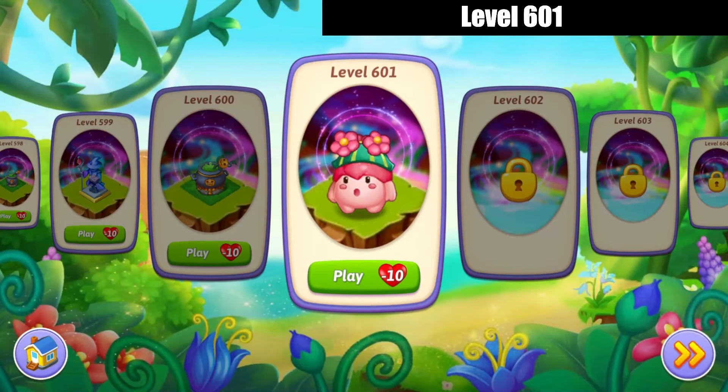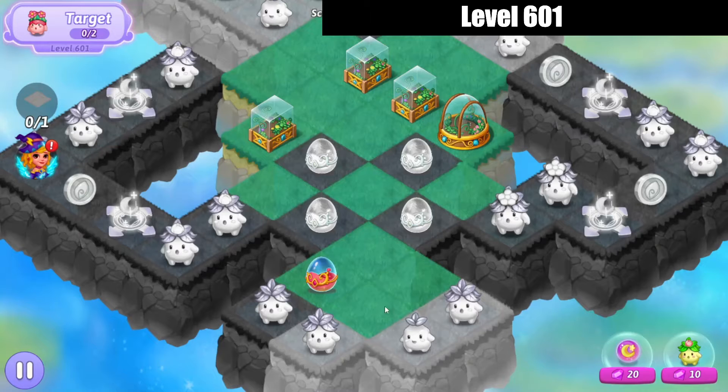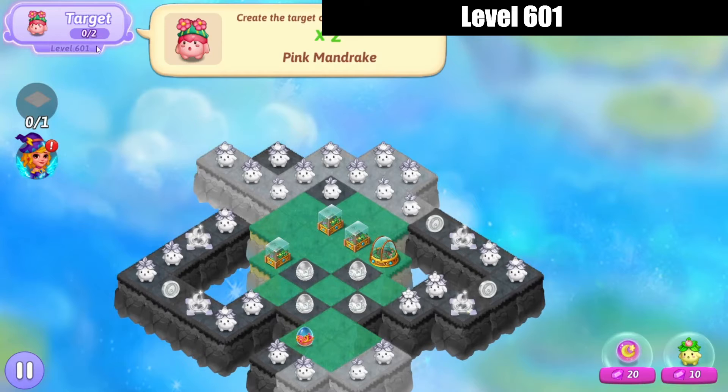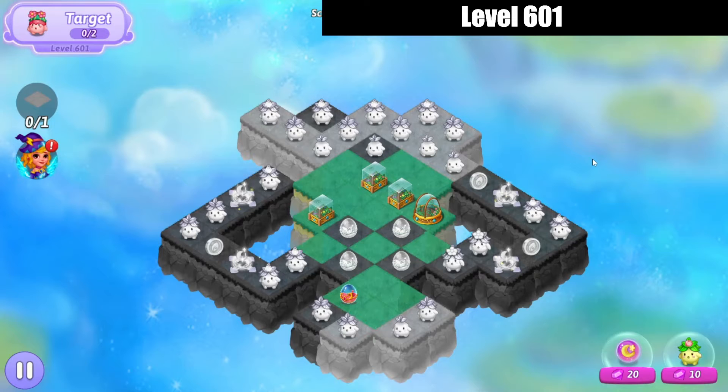Hello, it's Secure here. Let's check out level 601 of Merge Witches. Our target is two pink mandrakes, and we get the trophy from healing all the tiles.